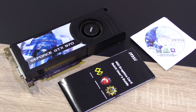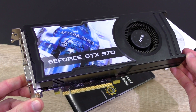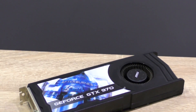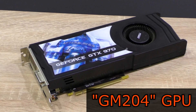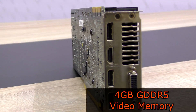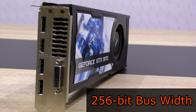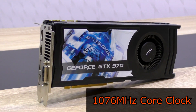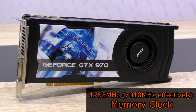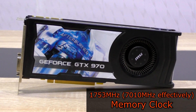He has also included the accessories — a quick user's guide and the driver disc. The MSI GTX 970 sports the powerful GM204 GPU by NVIDIA, is equipped with a total of 4GB of GDDR5 video memory, but only 3.5GB are effectively usable at the higher bandwidth of 256 bits. The base clock is at 1076 MHz, the boost at 1216 MHz, and the memory is clocked at 1753 MHz — 7010 MHz effectively.